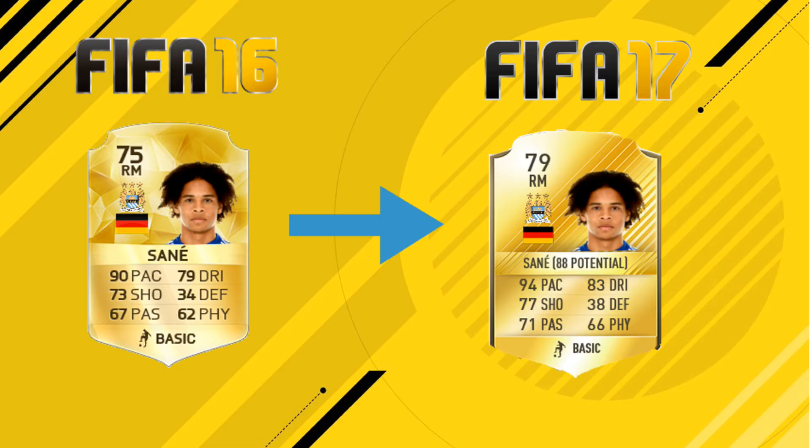Now onto Man City's new signing, currently injured, but when he comes back he's going to light the Premier League on fire — it's Leroy Sané. He had a great season last year with Schalke, picking up an 83 Team of the Season card, earning him a plus 4 upgrade from his January card. He's now at a 79 rated with an 88 career mode potential. His stats are around 94 pace, 83 dribbling, and 77 shooting. I used his Team of the Season card last year and he was fantastic — more than a goal a game over about 100 appearances.